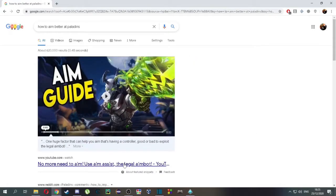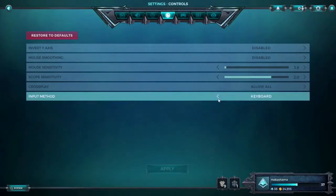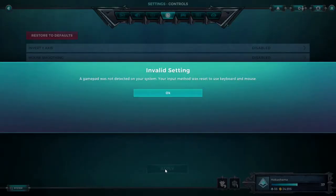Let's see — no more need to aim, use aim assist, the legal aimbot. It seems I just need to plug a controller in to have a perfect aim. That's easy. Hell yeah!